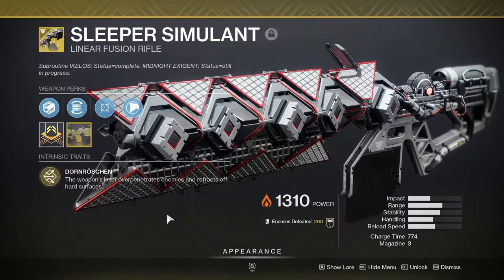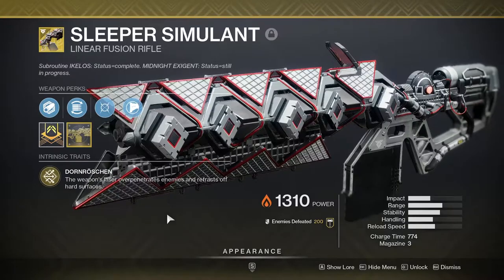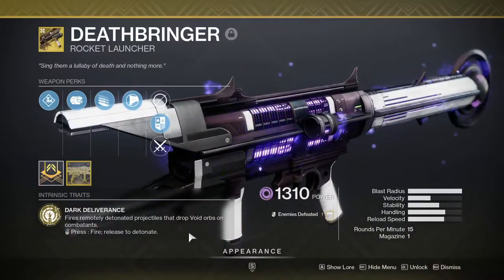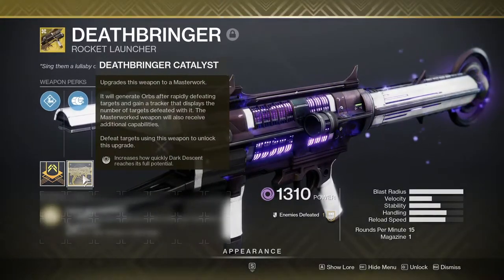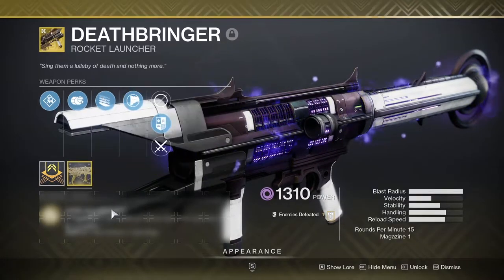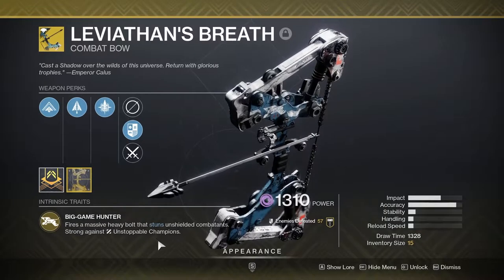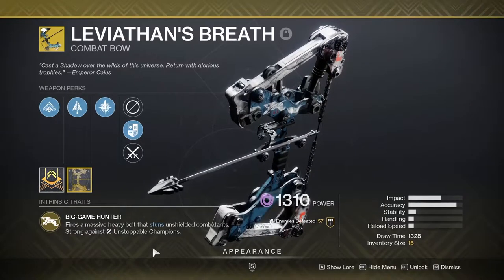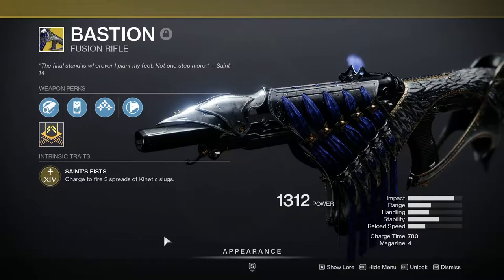Sleeper Simulant might be worthwhile — right now it only has a 3% buff compared to 15% for other linear fusions, but maybe by GMs it'll be fixed. Deathbringer just got a new catalyst and it's kind of slept on — this thing can clear an entire room and now it can create Warmind Cells. If you want an Unstoppable exotic but don't want to use Anarchy, Leviathan's Breath is very slept on — it is strong and does damage, give it a try. Bastion just got a small intrinsic buff to handle Unstoppables, so that might be worth trying out too.